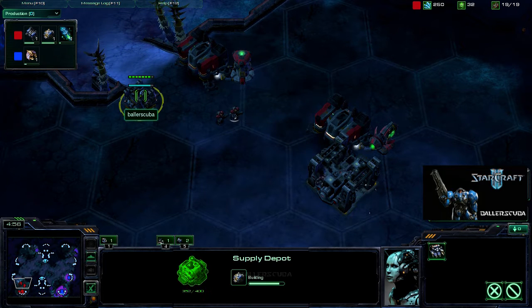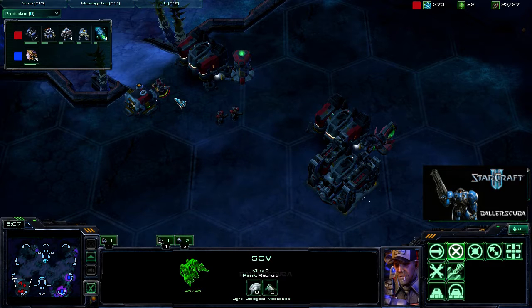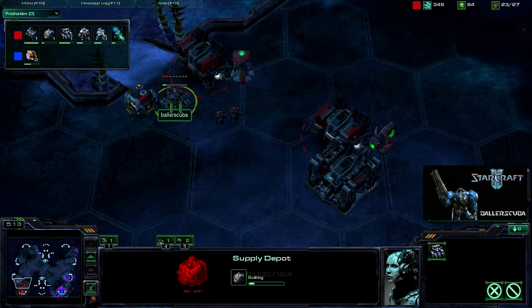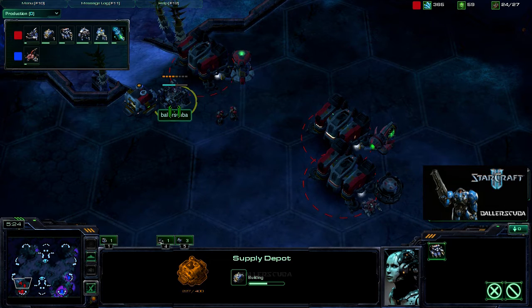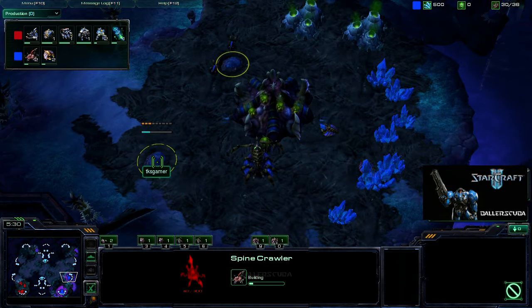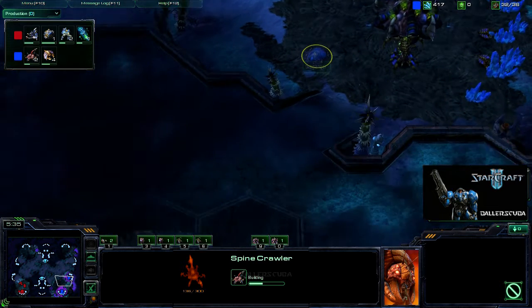And here I supply lock myself, but I am getting that supply depot up there. Once again, this is not going to be the best block-off. It looks like I do get it finished. But the supply depots are going to be a weak spot if he comes up with roaches or banelings — especially banelings. They can destroy those so easily. Spine crawler's going up, so it looks like he is not going to be rushing. He is scared of my rush instead.